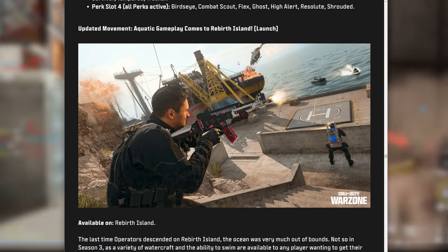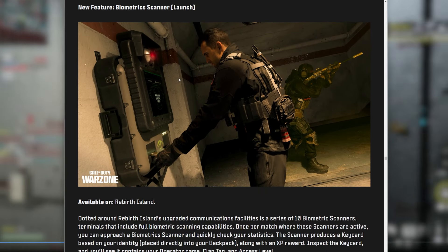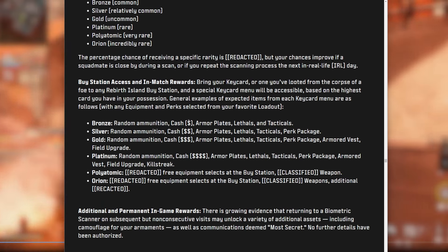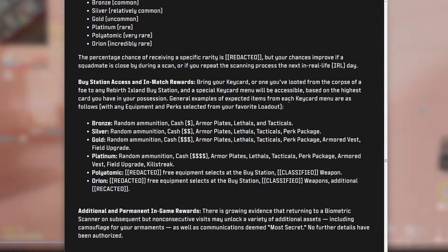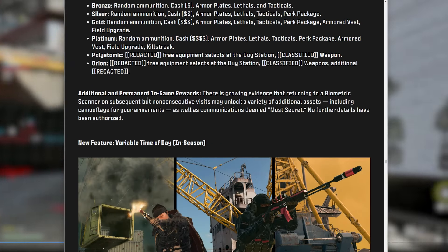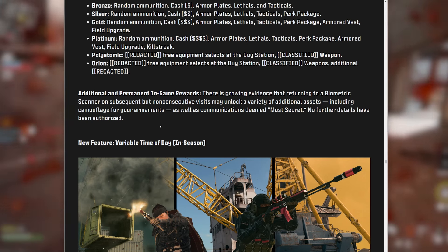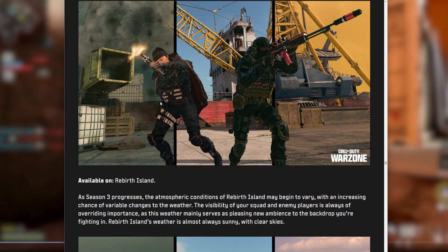Aquatic gameplay comes to Rebirth Island — you can now swim around certain parts of the map. The Biometric Scanner uses key cards of varying rarity to gain XP rewards and different in-match rewards and buy station access. There's a lot of new easter egg rewards and things to do on Rebirth. Variable time of day means sometimes you'll get nighttime vibes or what might be a dust storm or sunrise — the sky gets dimmer, which looks really cool.